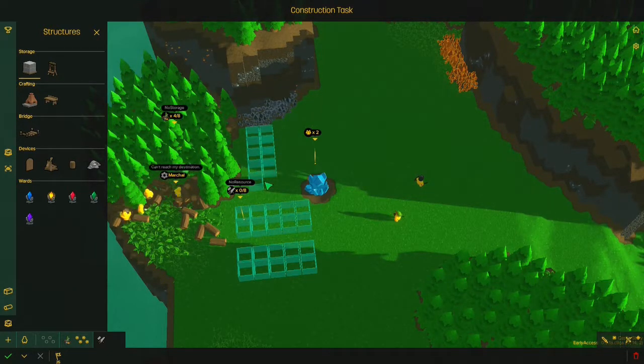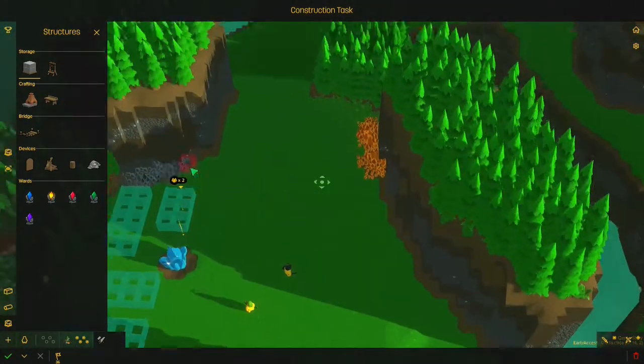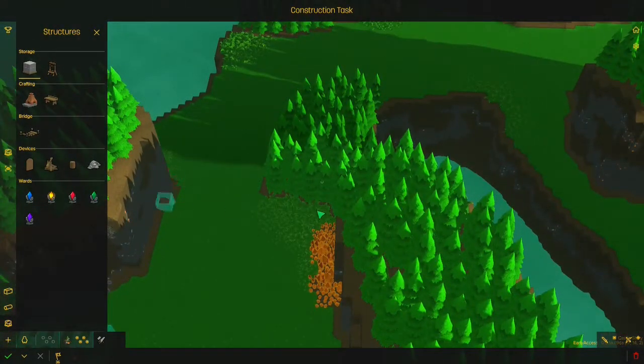I think they're on the Castle Story website, so that's how you'd find them. All I'm doing right now is setting up defenses. Since this is Invasion, I should probably leave some space around my castle, unless I want to just set up a defense at these two areas.